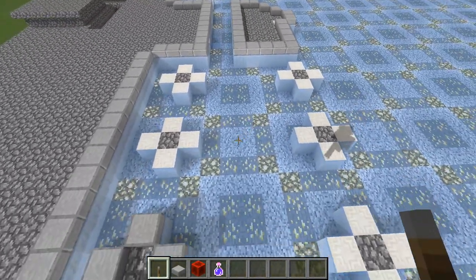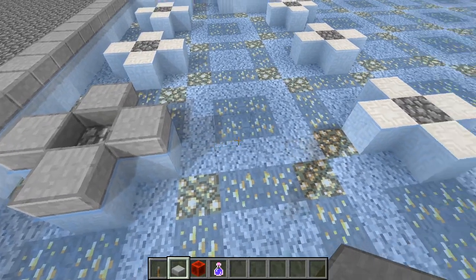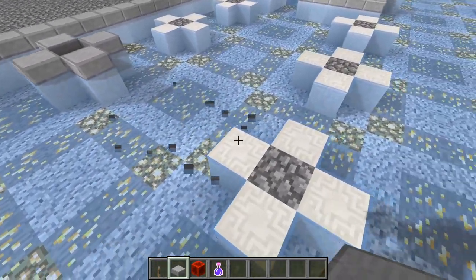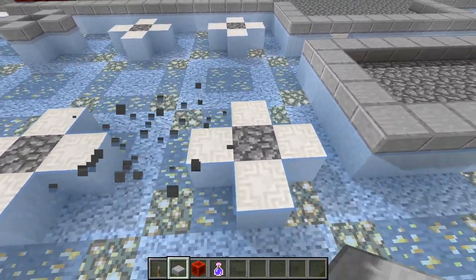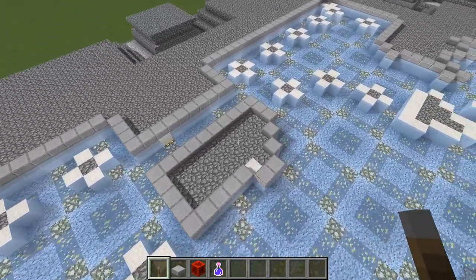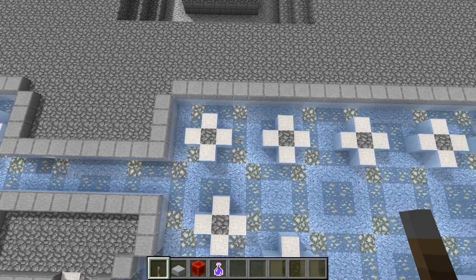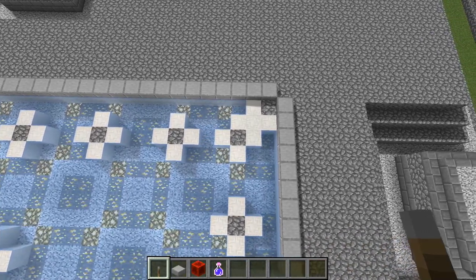Here at the front, to place the rest of these columns, we have an intercolumnation distance of five or six blocks. Place another column base, skip two, another column base, two, and another column base — to make six there. Back here, you want to make columns just within one block of the wall but spaced two blocks from each other — one, two, three, four, and five of those here.